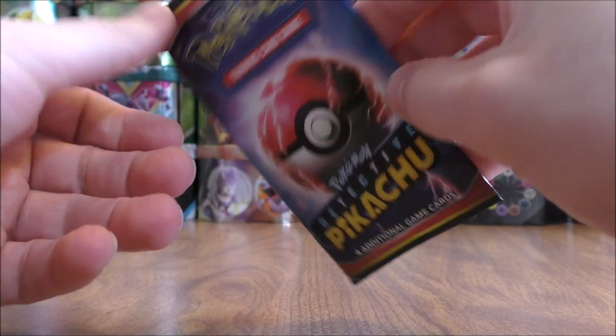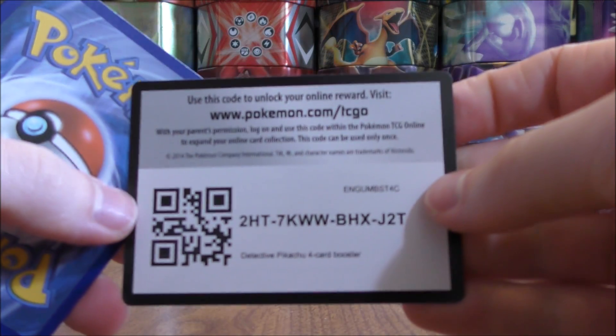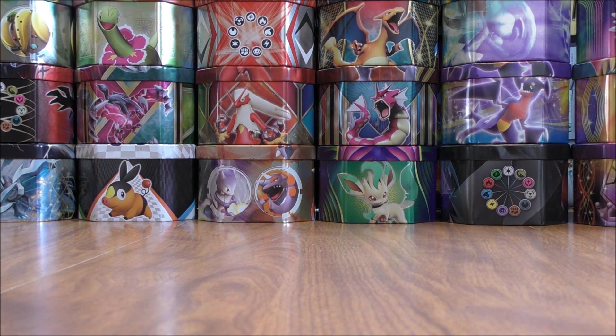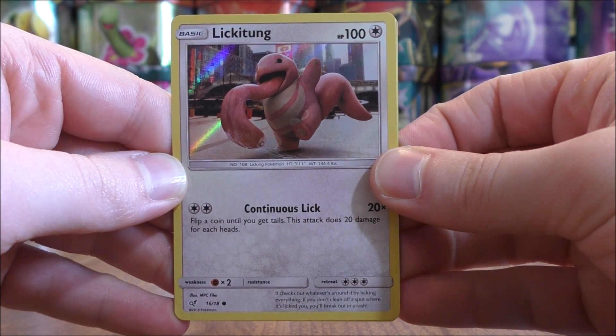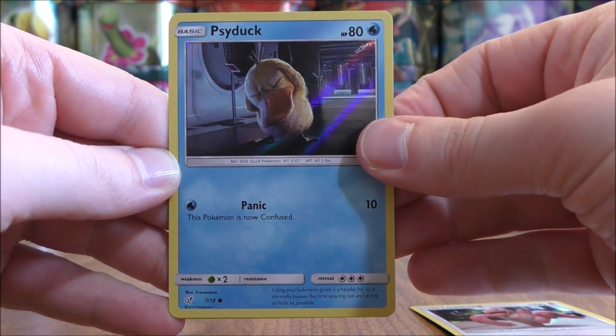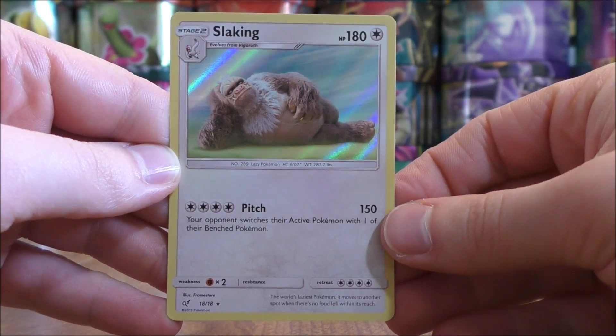Final Detective Pikachu pack. I'll save Guardians Rising until the end. Final code card for Detective Pikachu — you cannot buy these packs individually, at least in retail stores. Lickitung starts the final Detective Pikachu pack, then Psyduck, Morlo, and the final card would be a Slacking.